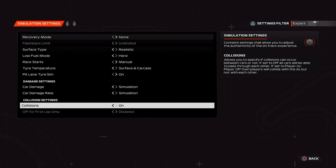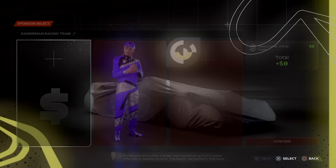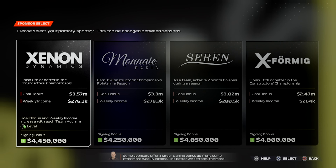Damage is going to be on simulation just so we have a realistic damage model. For the team name, I decided to go with the Yammer Racing Team. I honestly couldn't think of anything more realistic, and you can't put numbers in a team name, which I really don't see why.